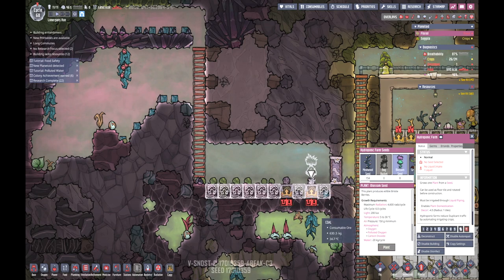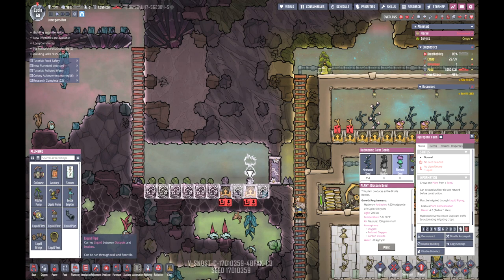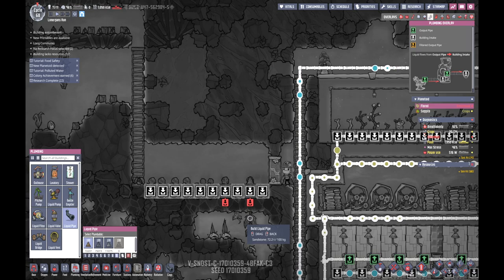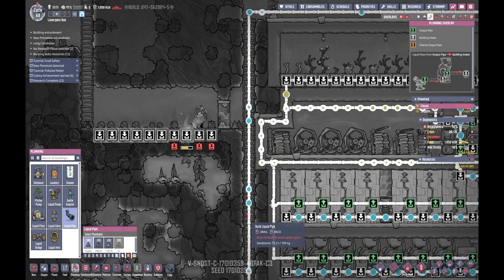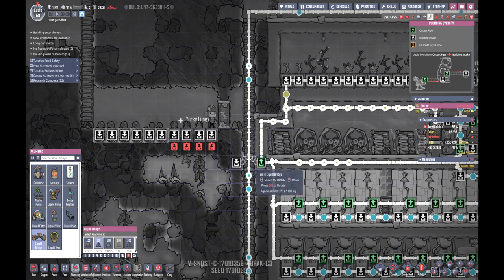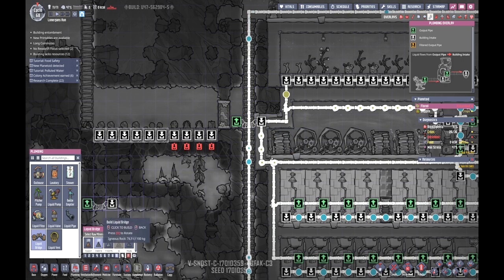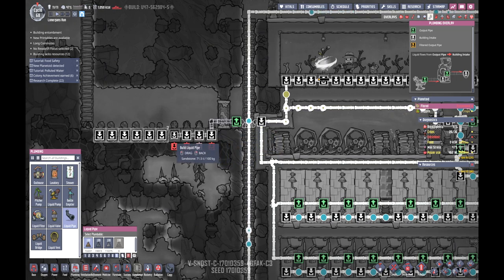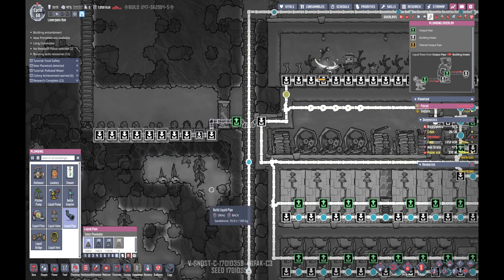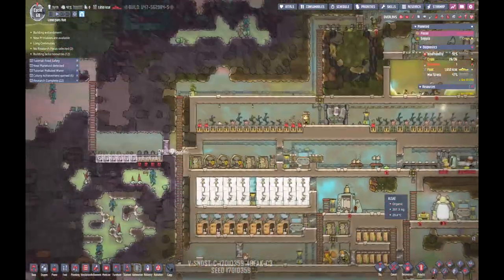Let's just put it in for blossom seeds - and we'll put that in for blossom seeds as well. And we need some plumbing done as well. Liquid bridge there - liquid pipe. There we go, awesome. So that should help a little bit.